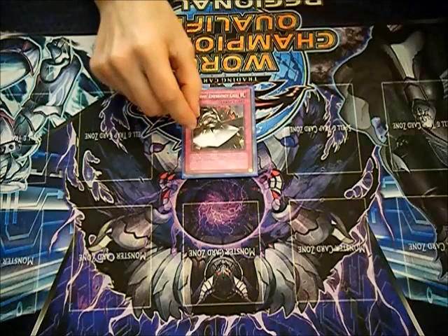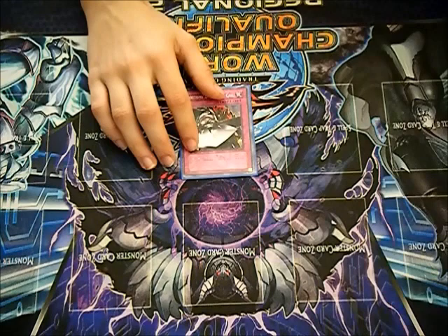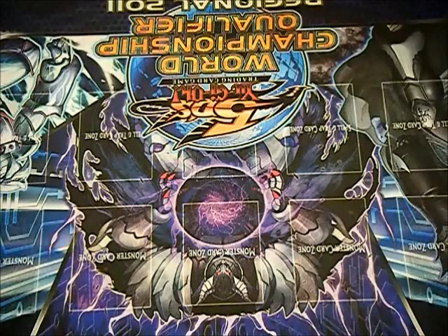You want to maintain your back row presence — you don't want it to be completely dead. With Book of Moon at one, there are not many answers to Trap Dustshoot, so that's something important to know.